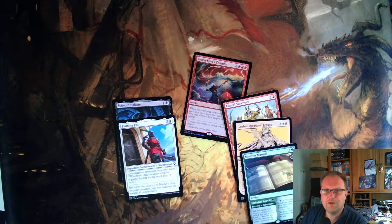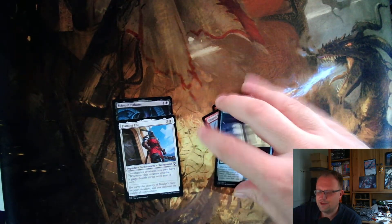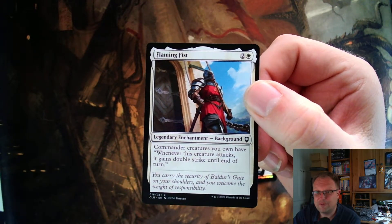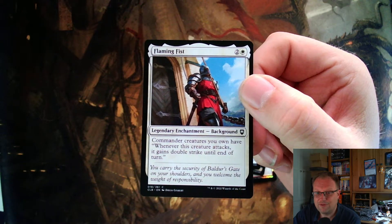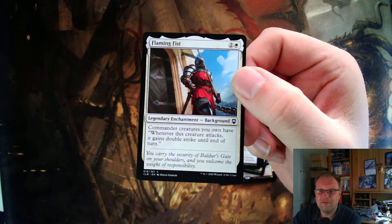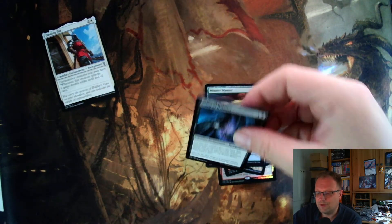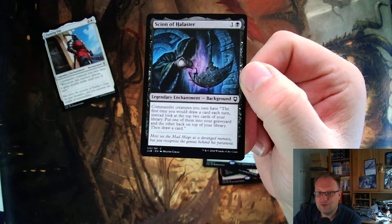To finish off, here are some cards I drafted but didn't include. Flaming Fist Background — two and a white: commander creatures you own have 'whenever this creature attacks, it gains double strike until end of turn.' In hindsight this might have been good with Bane, since he's a five-two who can be indestructible — double strike would have been great. That was an oversight on my part. There are going to be a lot of these backgrounds appearing over the next few weeks. Sinion of Halister — black and colorless background: the first time you draw a card each turn, instead look at the top two cards of your library, put one in your graveyard and the other back, then draw a card. Great filtering.